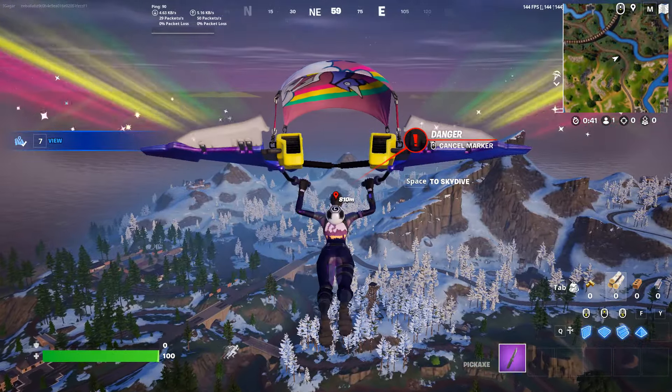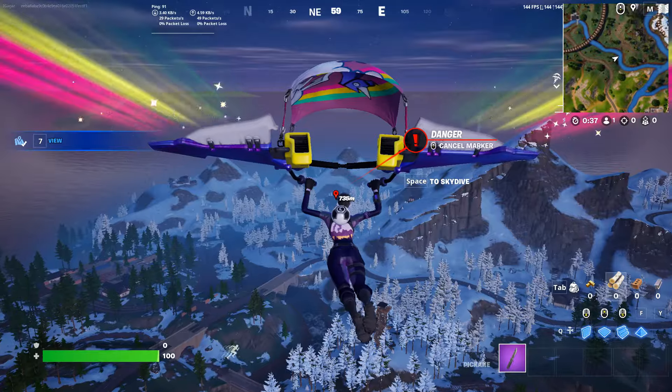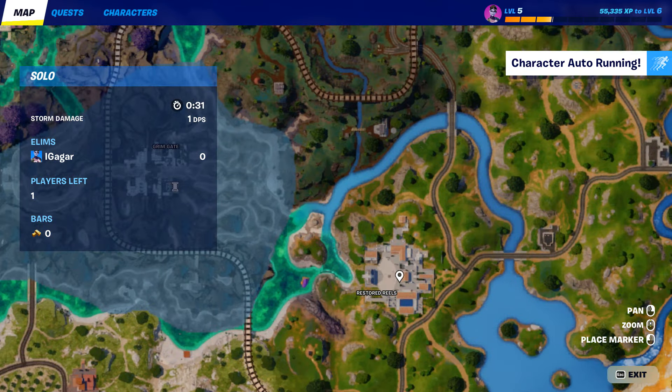What's up guys? So the quest is you need to jam at Restore Real Stage and Slumber Yards dance flow. Now Restore Real Stage is like right here.